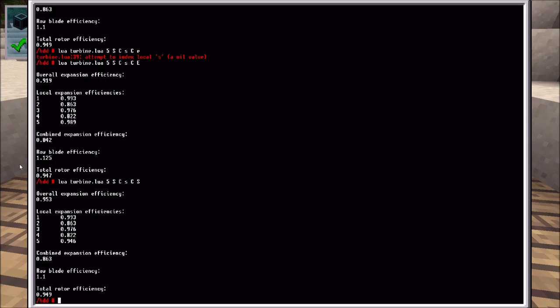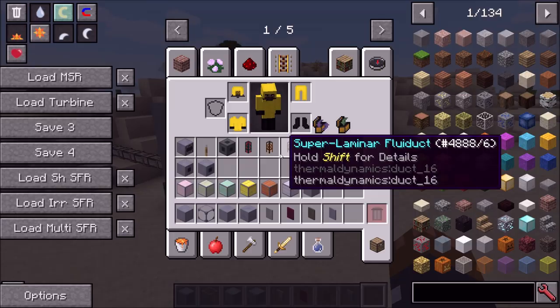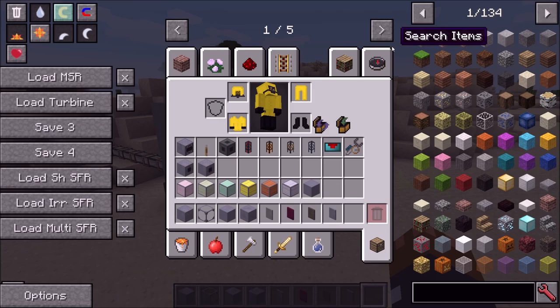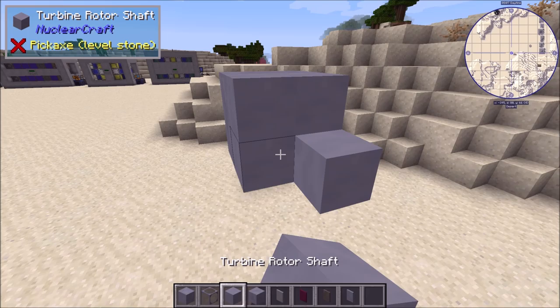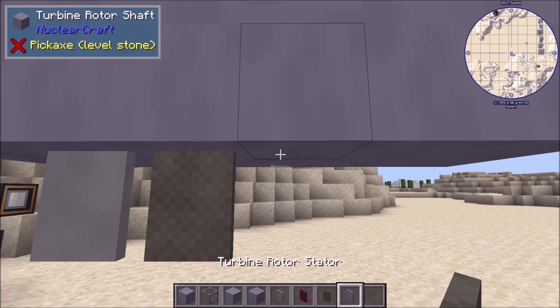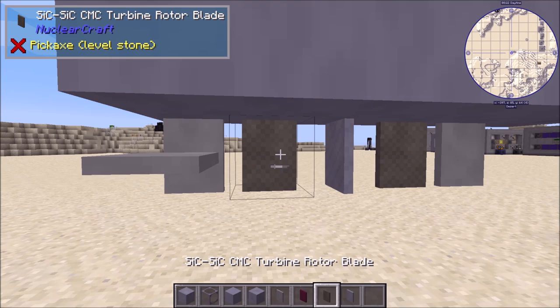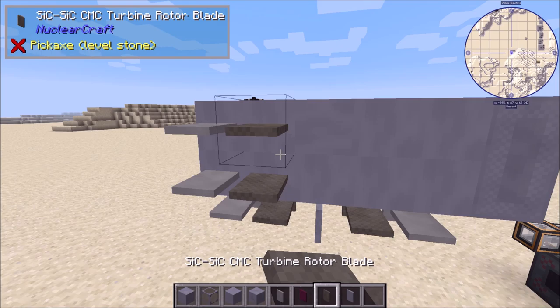So let's remind ourselves: steel, 66 CMC, stator, 66 CMC, steel. That's pretty simple. This will give an efficiency multiplier of about 95%, which I'll take — it's decent. We want to build our rotor shaft five long: one, two, three, four, five — steel, 66 CMC, stator, 66 CMC, steel. That is our combination of blades.